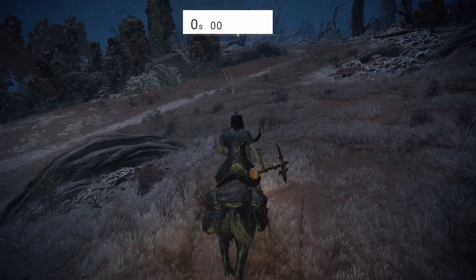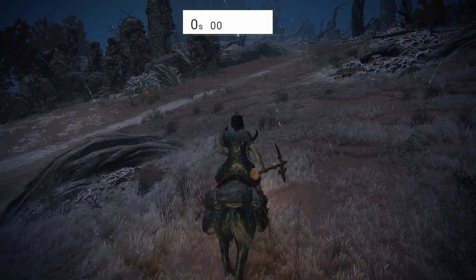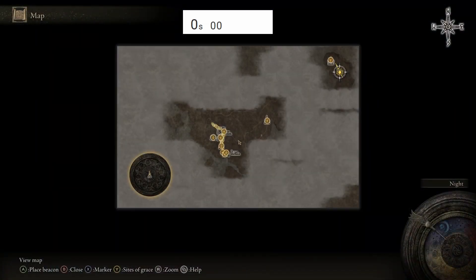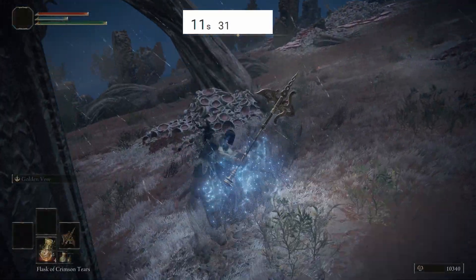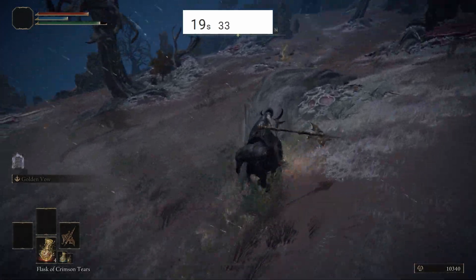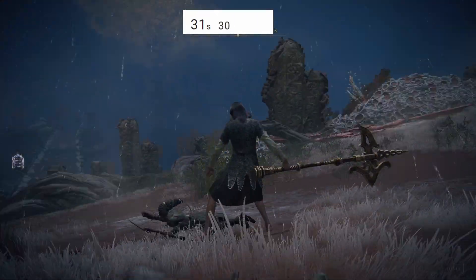I'm going to show you the route now. I'm going to time it, show you the first loop, and then run it for 30 minutes with a timer to see how many runes we actually get per hour. Starting from the grace — the Farum Greatbridge grace right here — you're going to run here. There's a guy on the right. You want to see from a distance which way they're facing. Go up to this one and one-tap him — that is what you want. Once you have the Tree Sentinel's weapon maxed out, you're good. From here we're going to head northeast.